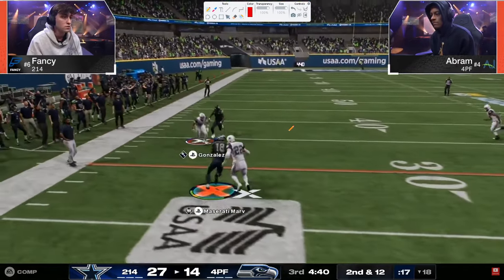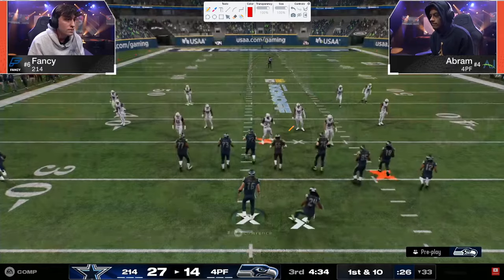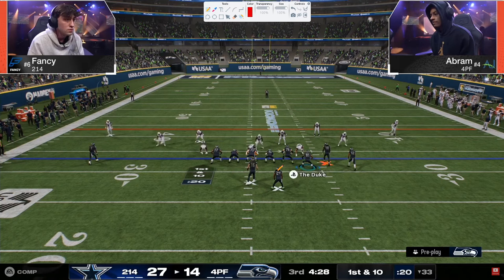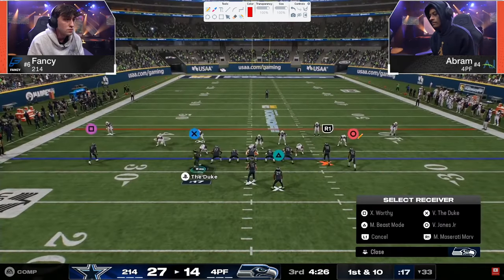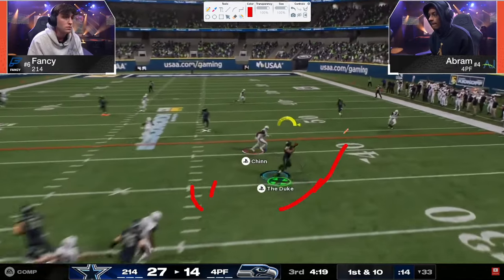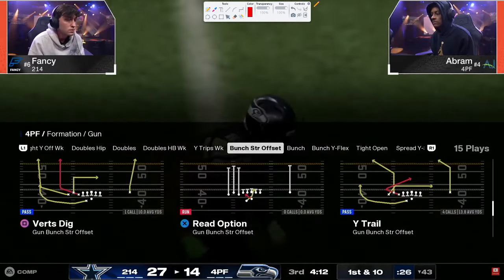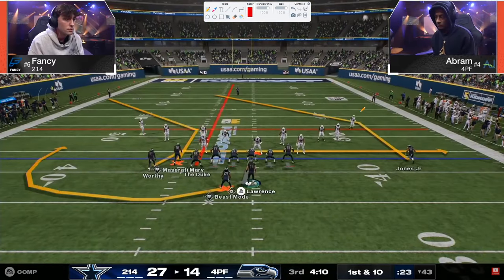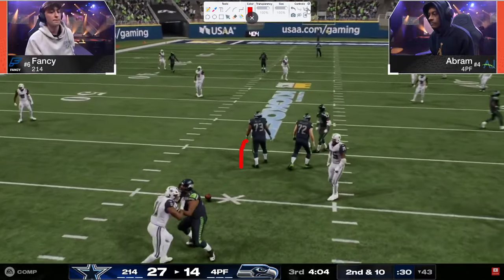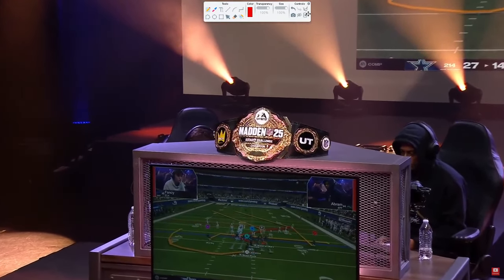Drag trail concept there. First down and 10 — watching Fancy, trying to see if he's going to send four or five. I think we're going to see some fours. He didn't really like the send five — it hasn't really been good. Honestly, it's been these send fours, and the send fours aren't even always there. If you watch Abram's blitzes versus Fancy's — Abram's blitzes are so much better than Fancy's, but Fancy's defense is shedding just enough.